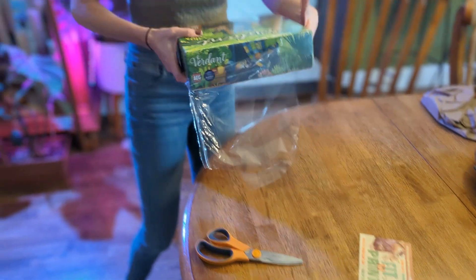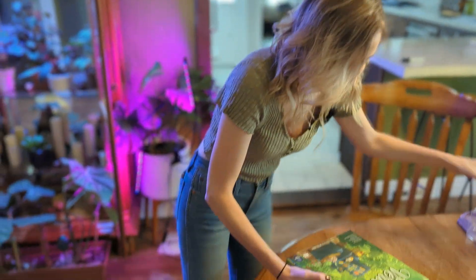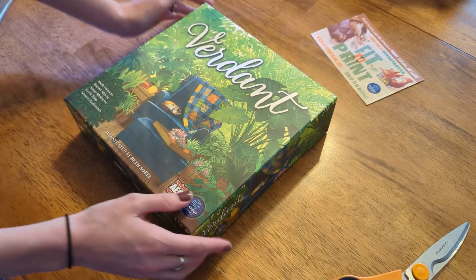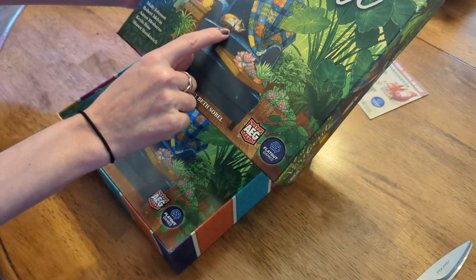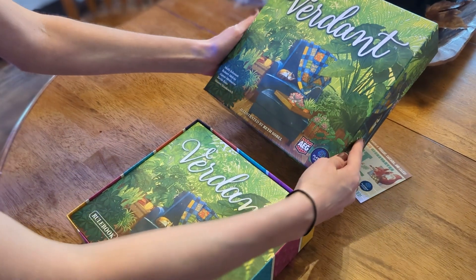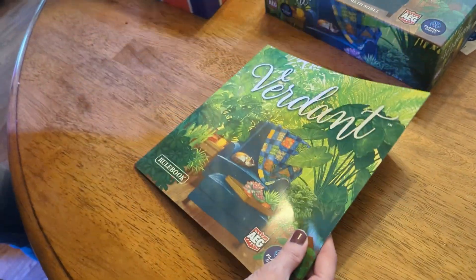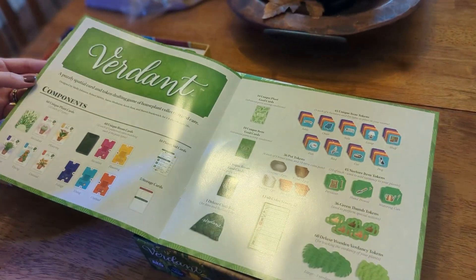I almost should un-plastic my games — I feel like I always struggle with it. Beautiful. I feel like I could name all the plants on the box if I wanted to, but we'll skip that. I feel like this is a little throw to Calico — that one is when you build quilts. I don't see anything about Cascadia on the box.